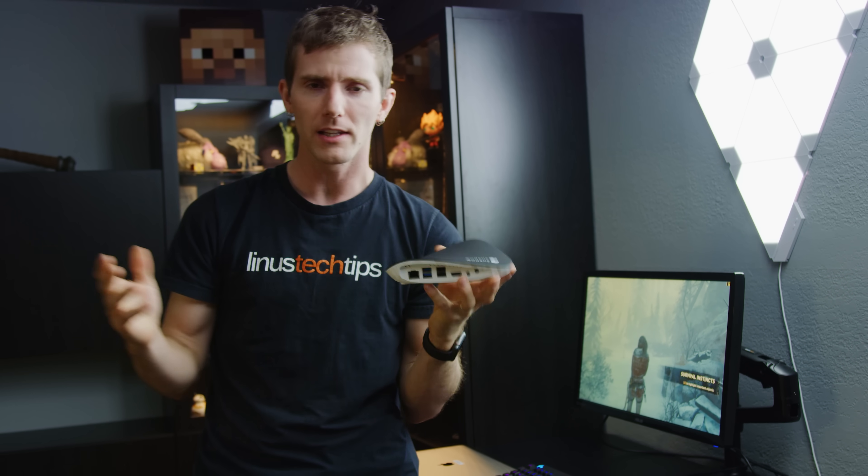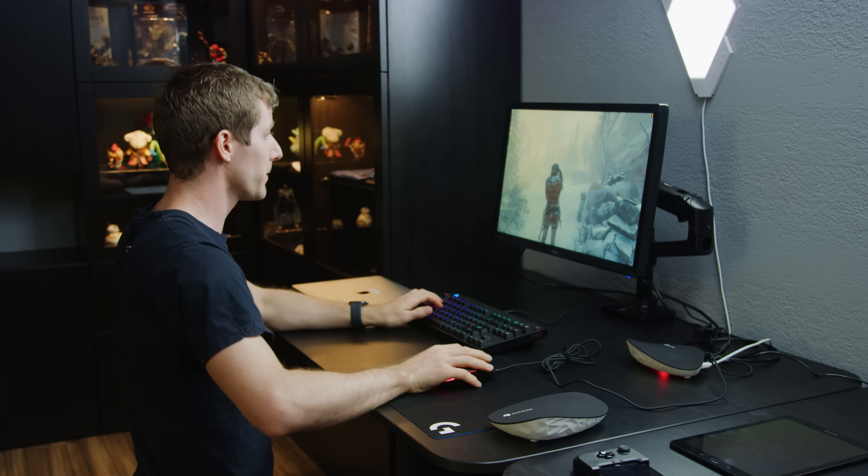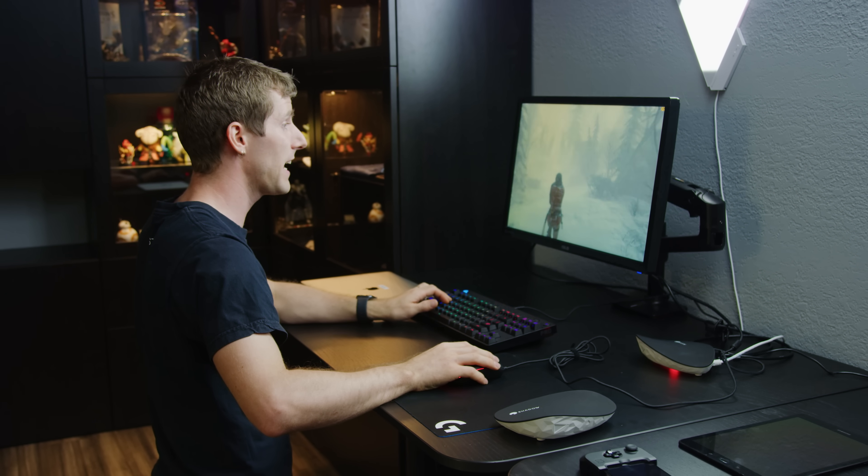This is a Shadow Ghost. Basically what it is is a super low-powered Linux computer that leverages the power of the cloud to enable it to perform like a high-performance gaming rig. Right here I've got one of these and I'm running Rise of the Tomb Raider at very high settings, 1080p, and getting in excess of 100 frames per second. And this is all on a 7-watt fanless ARM-based system.